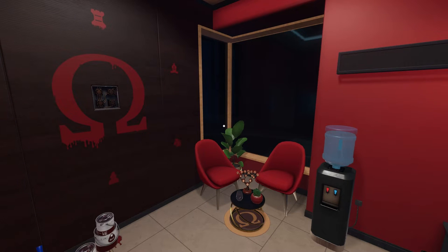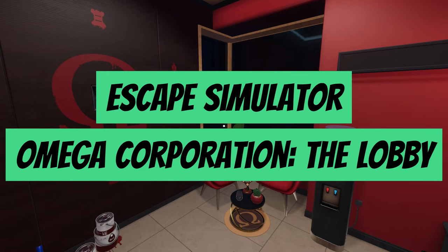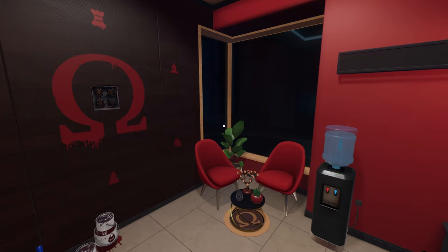Hello everyone, Chris here from Friendly Frenzy Games. Today we're going to be tackling the explanation and solves for all of the puzzles in the Omega Corporation chapter of Rooms in Escape Simulator. This first room is called The Lobby. We've got many more full walkthroughs just like this one, so subscribe to Friendly Frenzy Games if you like what you see so you don't miss out on any future content.